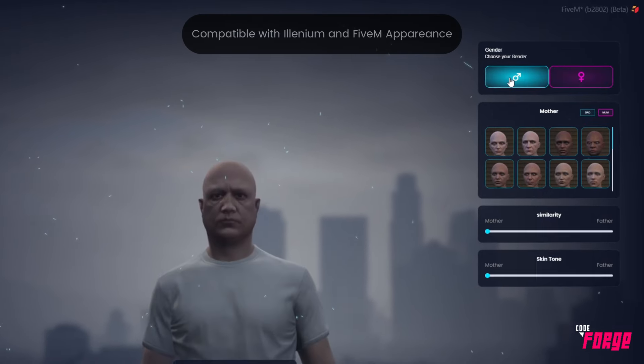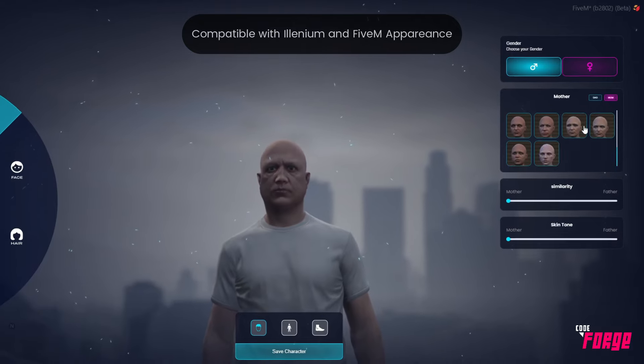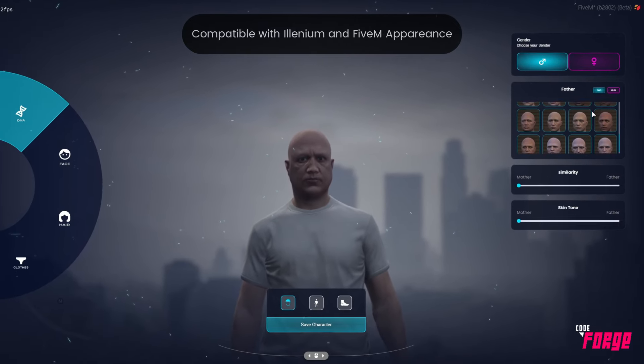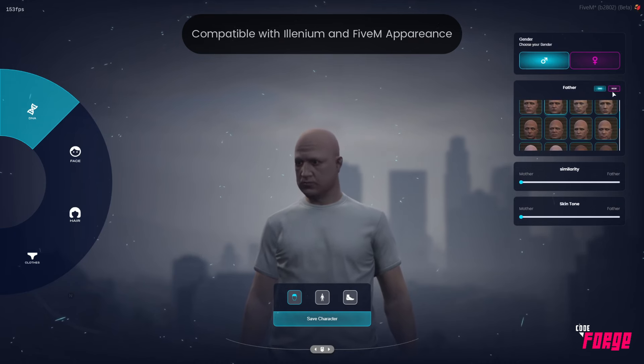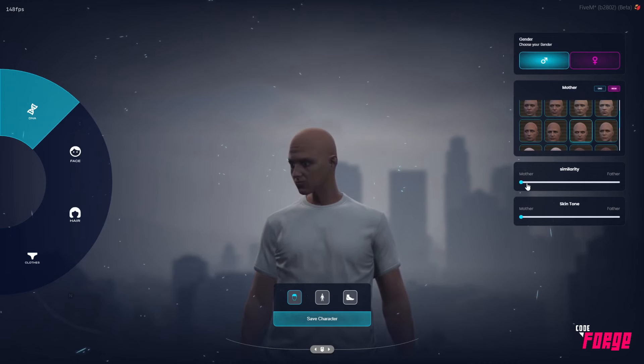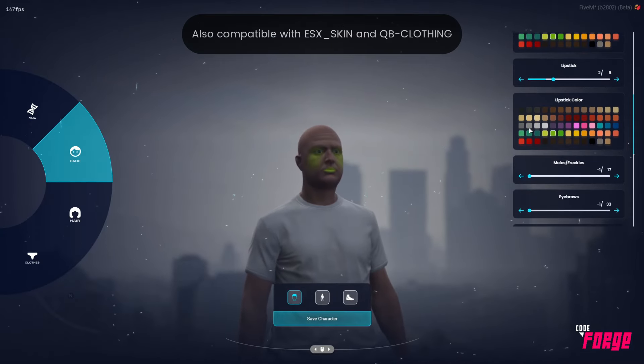The power is in your hands. The script's configurable UI allows you to tailor colors and translate the entire interface effortlessly. Experience responsiveness like never before — our UI is not just 100% responsive, but it's also brimming with cool animations that bring your server to life.